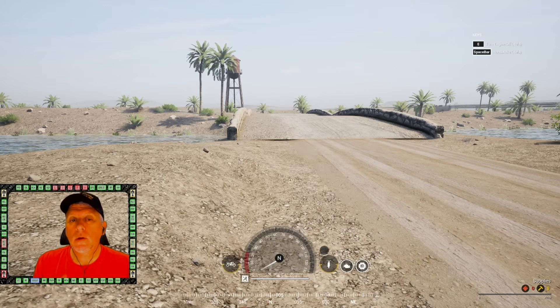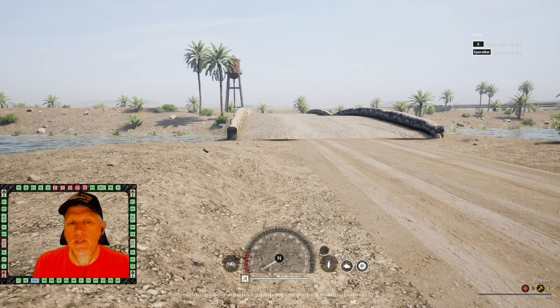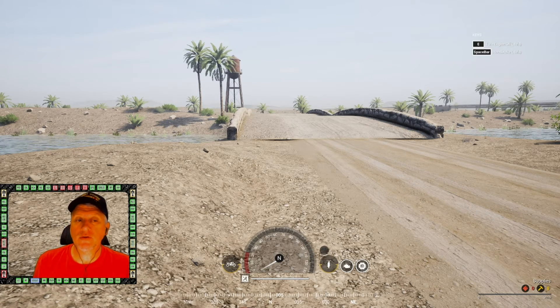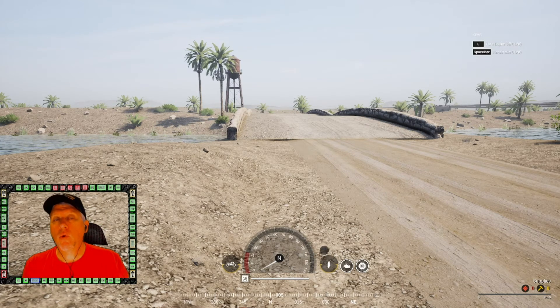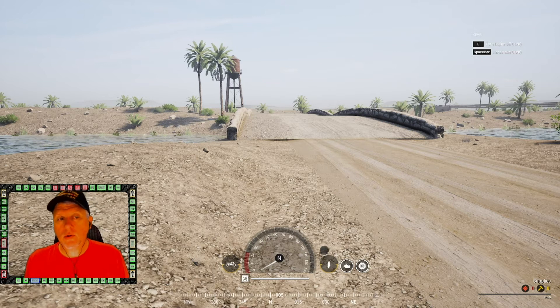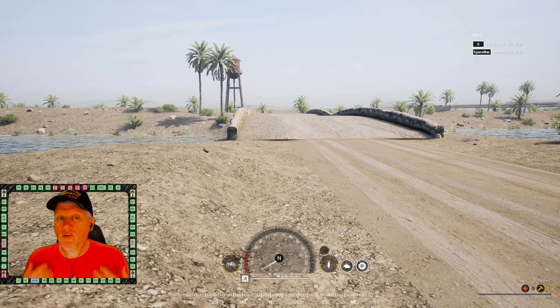As an attacker, here are the priorities. Number one — and this is something I prioritize whenever I squad lead on an invasion layer — put down a mortar FOB immediately. As soon as I can get out of main base and reach a position with some cover, I'm dropping a mortar FOB. I need rounds downrange for both smoke and HE: one tube dedicated to smoke, one dedicated to HE, firing smoke rounds so my team can push up.